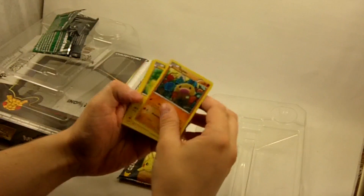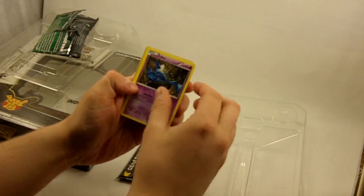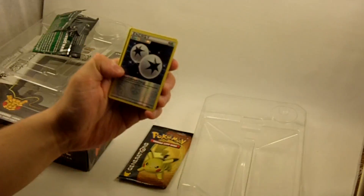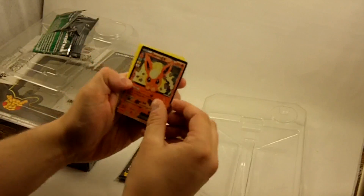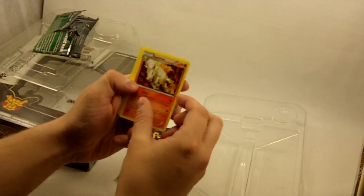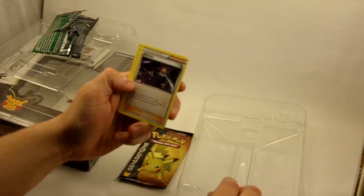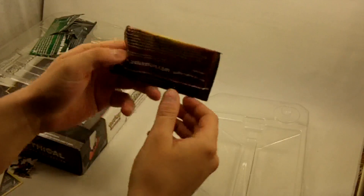So we have a Diglett, a Pikachu, a Zubat, a Steel Energy card, a Foil Double Colorless — very nice — along with a Flareon EX, very nice, Rapidash, a Wobbuffet, Olympia — that's new — and a Revitalizer, nice.